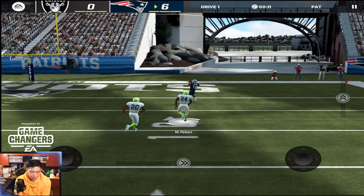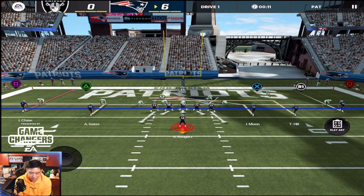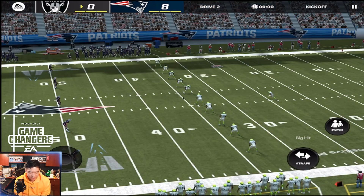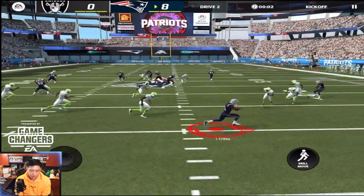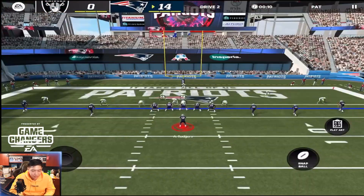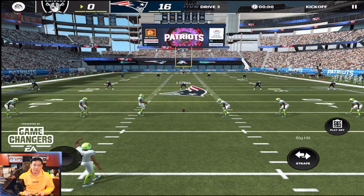Aaron Rodgers throws it — whoever that was, Cooper Cup absolutely torched him! And Marcus Peters just got blown off the block — what a pass by Rodgers right in Cooper Cup's bread basket for the touchdown! Iconic versus iconic and Cooper Cup is taking the dub on that first drive. Aaron Rodgers with another beautiful throw — solid card so far. Let's kick off — a really nice return with Josh Cribs, stop and go!